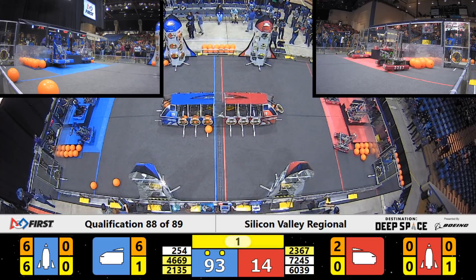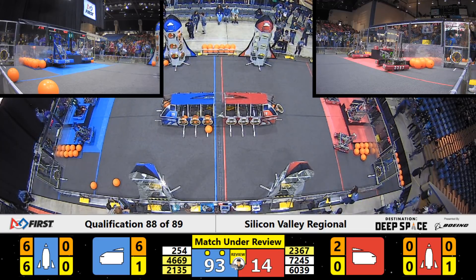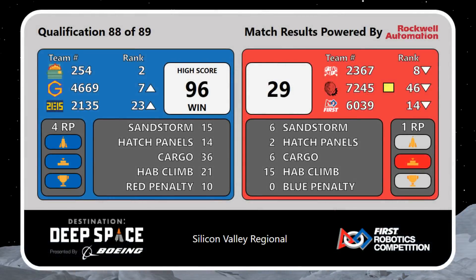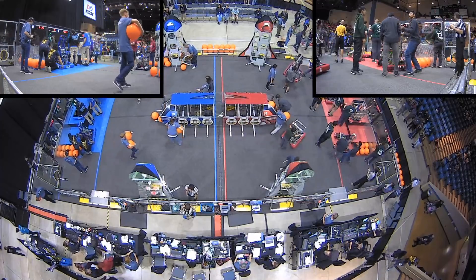As time expires here at the end of Qualification Match number 88 — only one match left after this. Let's get the official scores: Blue Alliance had a score of 96, and Red Alliance had a score of 29. Both alliances earned their extra ranking point from getting on the HAB platform climbing bonus. Blue Alliance also got one rocket ready for liftoff.